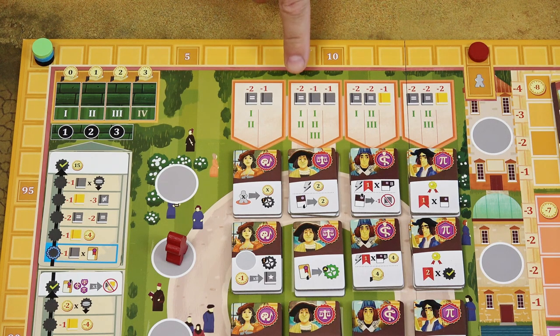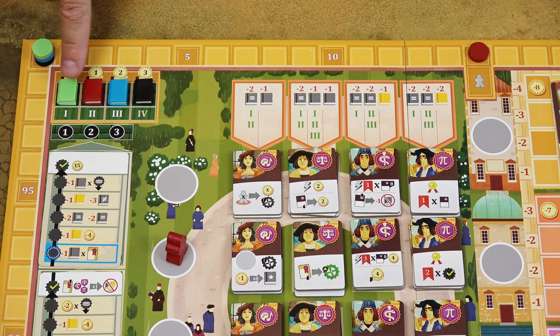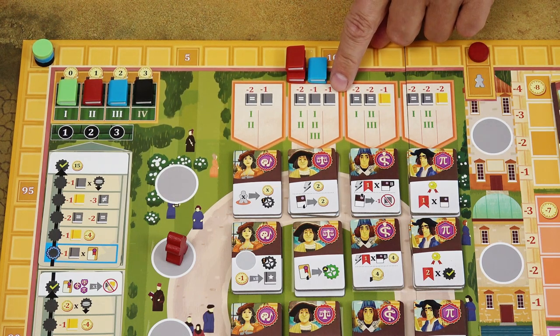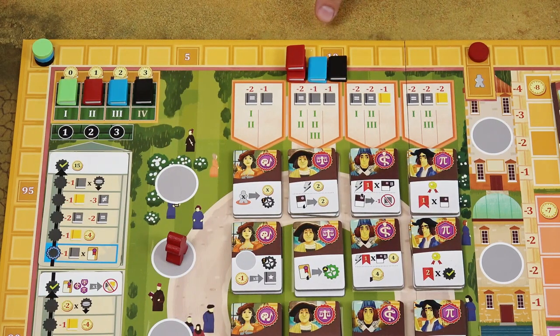In the first round you can choose any colors you want — for example, two red books, one black, and one blue, with all three categories being different colors. Starting with the second round, textbooks will have a certain reputation. If you decide to recruit a student then, you have to pay two books of the same color, but the books must come from the first or second level of reputation. Then one book of another color at reputation level one, two, or three, and the third book of yet another different color with no restriction. The books you spend are returned to the general supply. You then take the student tile and place it in the next available lecture hall in your university.